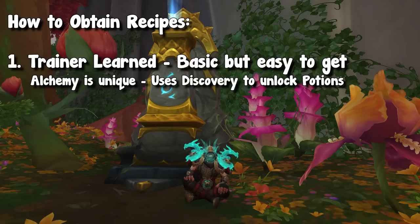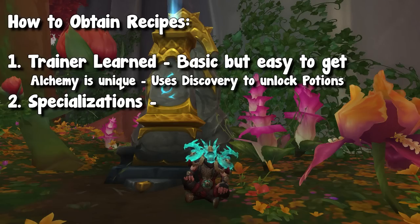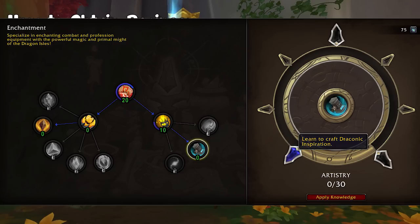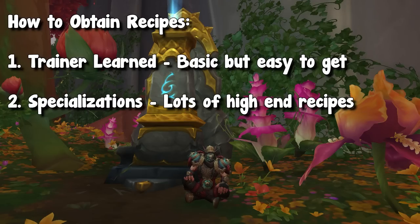Up next, we have specialization recipes. Through your specialization trees, you will be able to unlock recipes. For example, if we take a look at the Enchanting tree and you sub-spec into artistry, you will unlock the profession tool enchant as you continue to learn that spec. This applies to all professions, and about half of your high-end recipes come from your specialization.